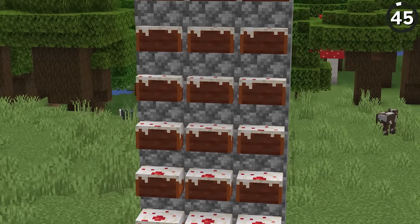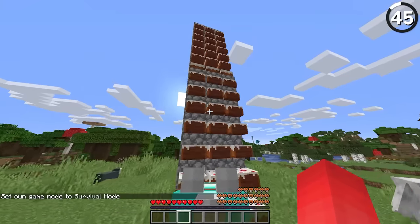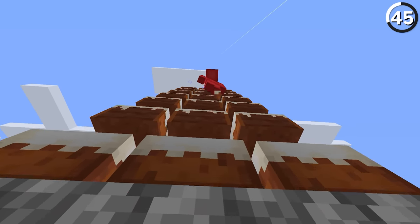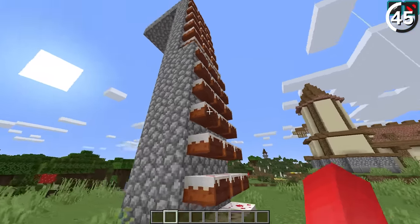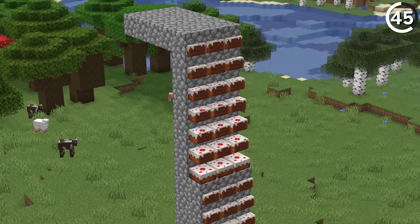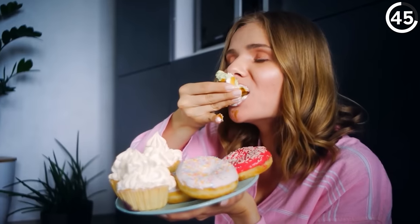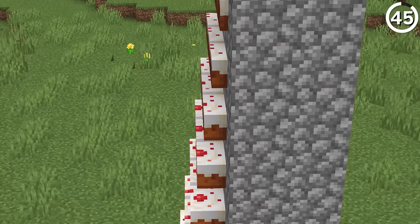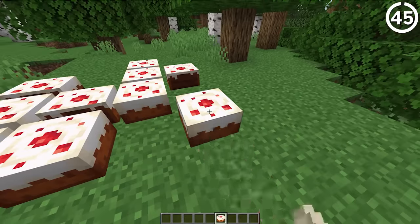I've sung the praises of the cake ladder too many times to count. And while it does add a fair amount of speed with the right horse, is it practical? No, not at all. The amount of cake that you need to make for this thing should be illegal — it definitely feels like a crime laying it all out in the crafting table. And then to not only have your cake but eat it too, that makes this build more of a fantasy than anything. But it's a fantasy that I'll still happily use in creative mode.